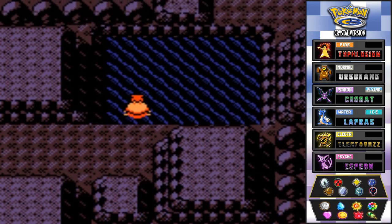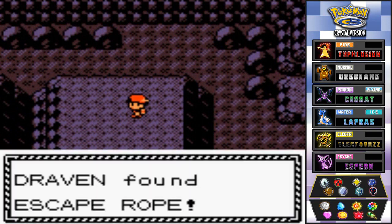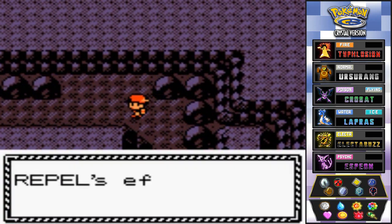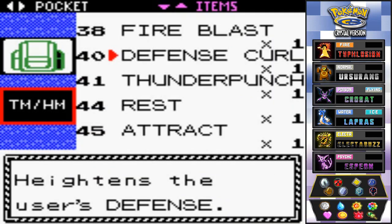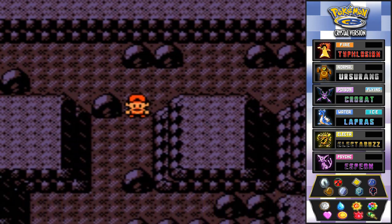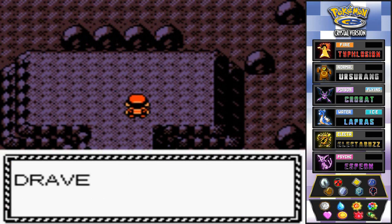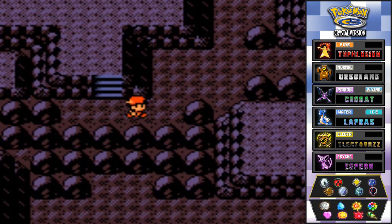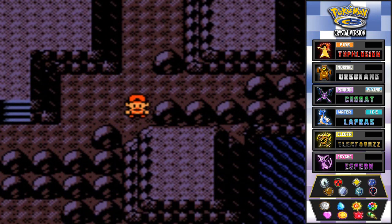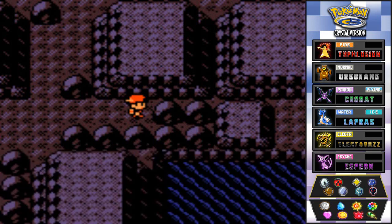We're surfing around — there's a lot of surfing here. We're at the final part. Found another Escape Rope, just in case we lose ourselves. Going back to the Repel. We can grab this item over here — we found a Dragon Scale, good enough to power up our Pokemon. And we found a Full Restore.